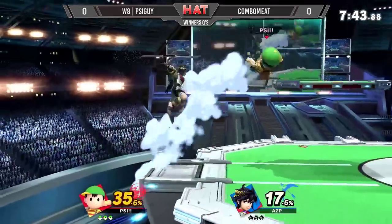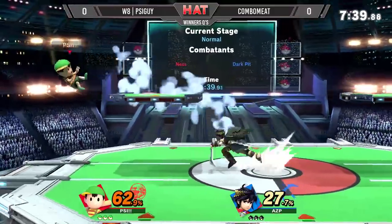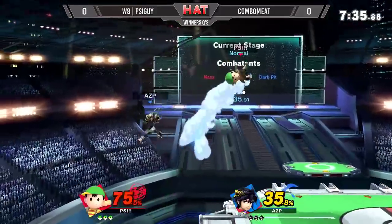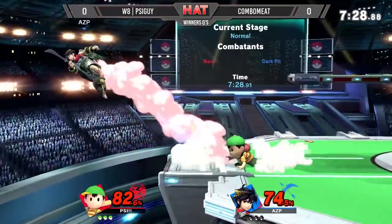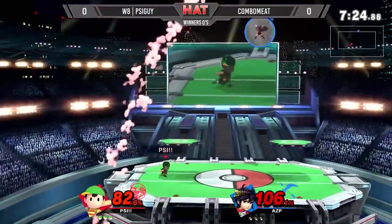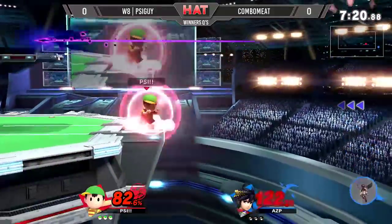Ness is playing very aggressively right now. Pit with a nice — ooh, that was a cool back here. I like how he uses the PSI Magnet for spacing, so he delays his movement a little bit. There's the PK Fire Trap. Ness' back throw is so crazy, but that powers through it. Yeah, the yo-yo is so good for ledge trapping.